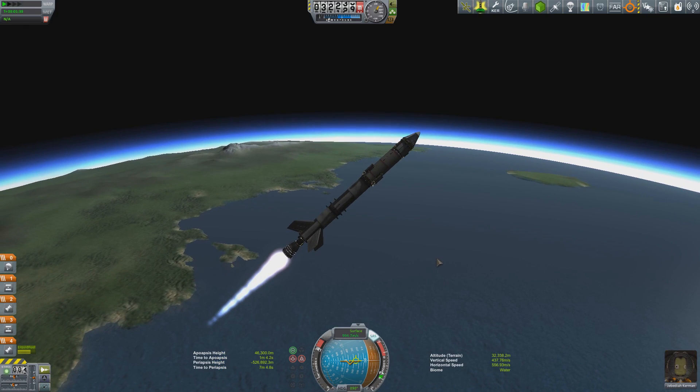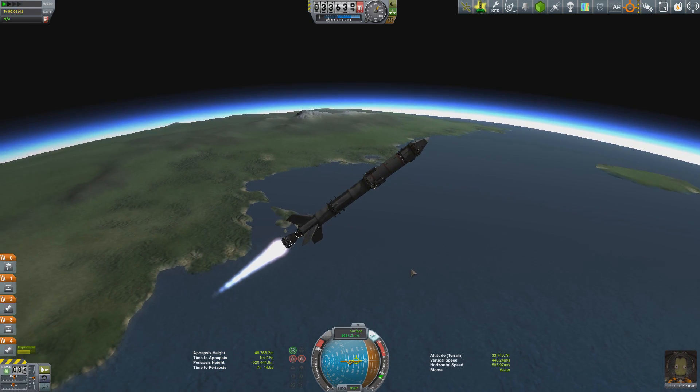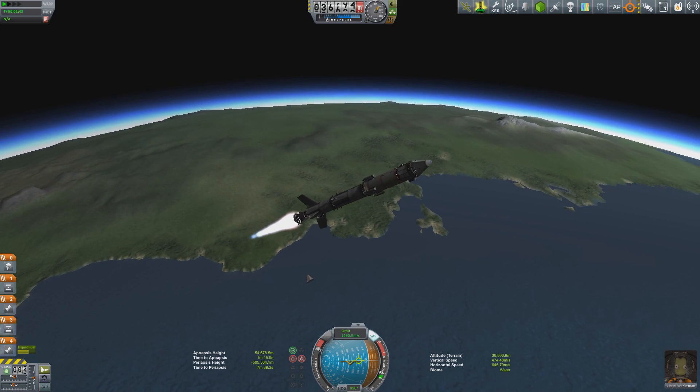As we passed 30km I increased thrust to 100%. We're now clear of the lower atmosphere — no more worrying about the thermal shockwave, plasma effects, or any form of drag. The atmosphere is much thinner up here and I can begin to accelerate out to orbital velocities.